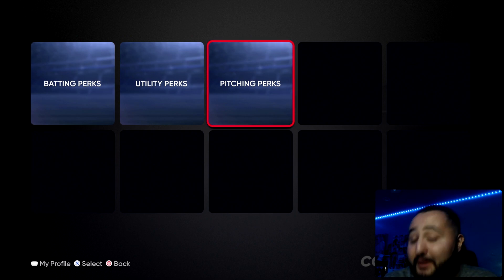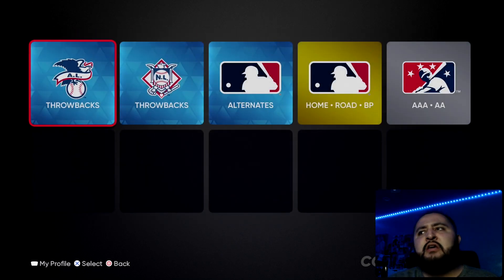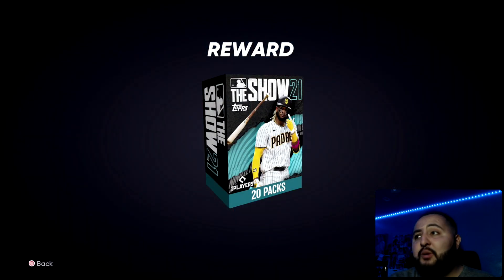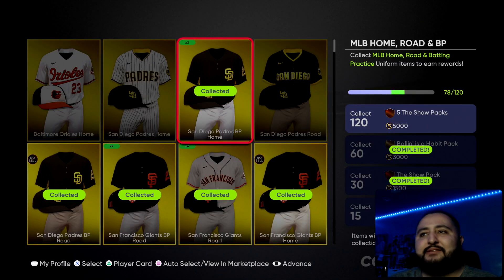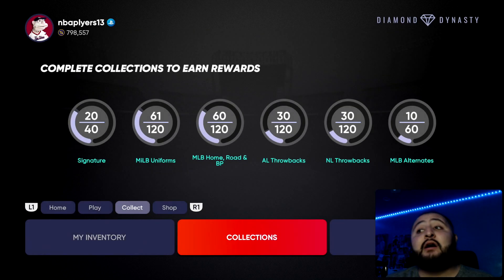Trust me, it's crazy how much stubs you gain just by doing this — and it's not just the ball player, it's through every single collection. The uniforms give you even more — collect 60, you get a ball-as-a-habit bundle and 5000 stubs. And if you get 120, you get 20 show packs and 5000 stubs. Every single uniform has these rewards. Go through your collections, collect everything. Take a picture of your stub count before you do this and compare it after — you're guaranteed to go up at least 10 to 20,000 stubs if you haven't done the collections yet.